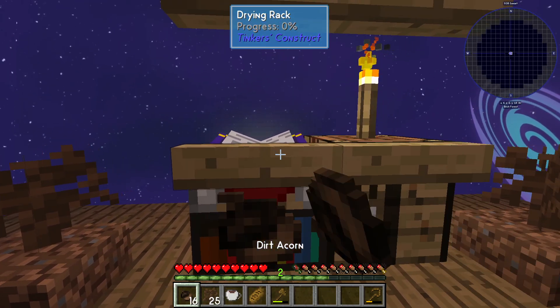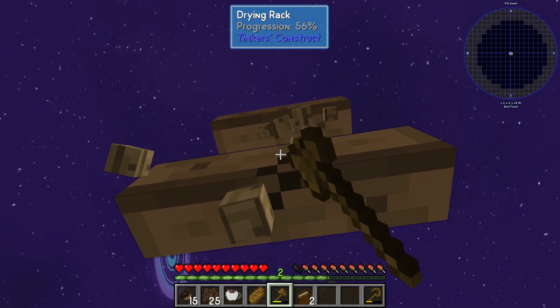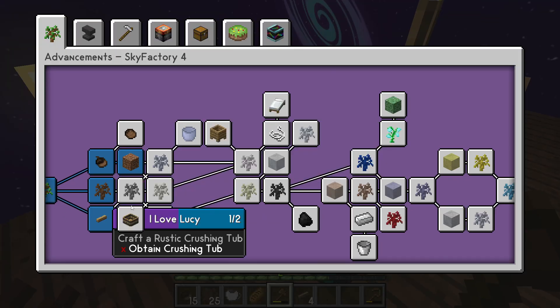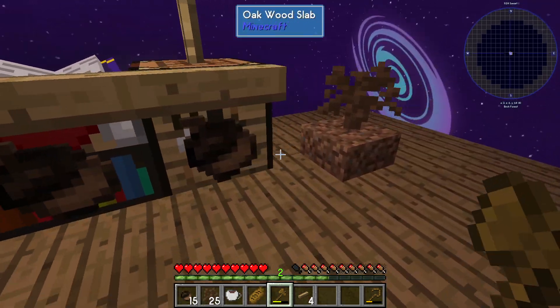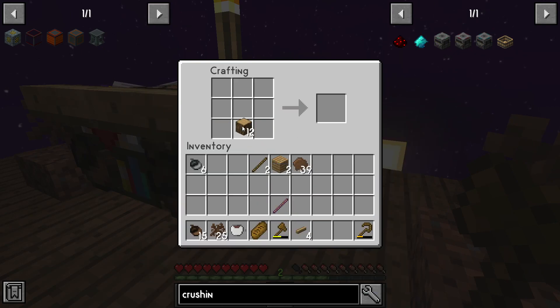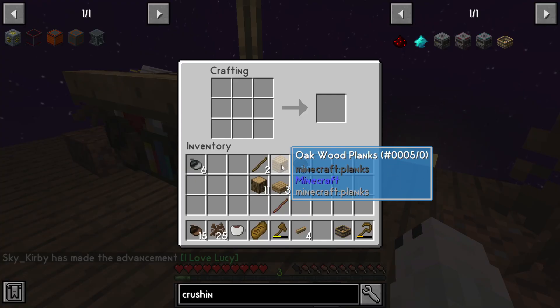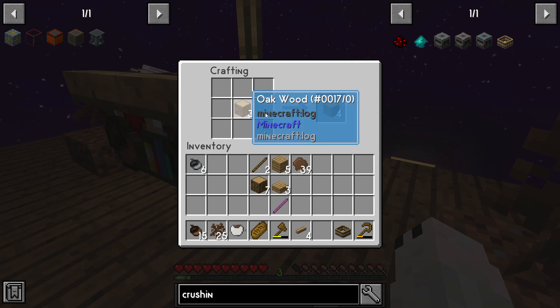Take these down for the time being. I should probably not be standing where the tree is. Craft a rustic crushing tub — I think that's something we could probably do right now. Crushing tub — yeah, it's just planks and slabs. Let's do that. I'm going to expand the platform slightly.